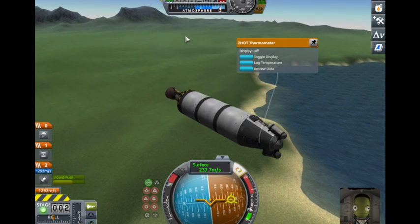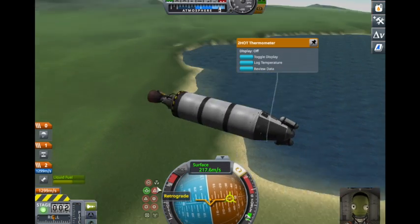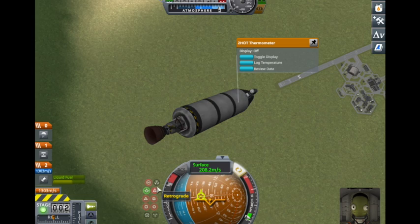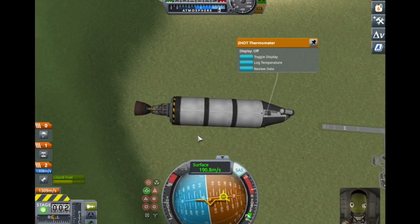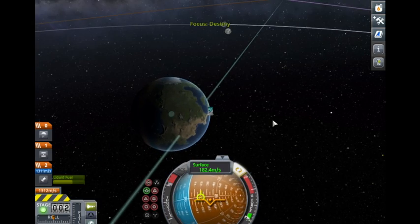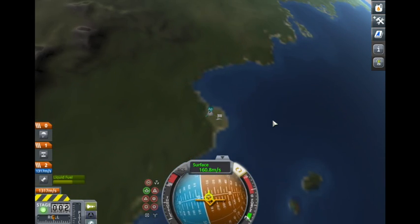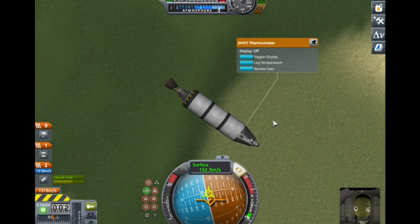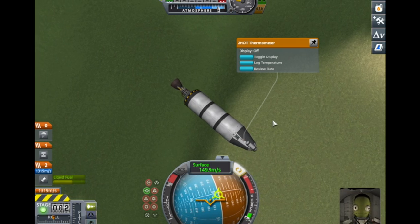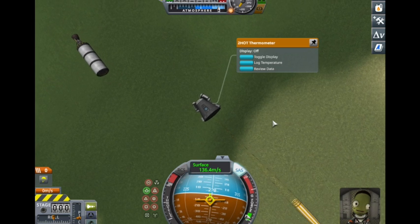So now I'm just trying to regain control — let's just point prograde. Wow, this thing really wants to point retrograde, doesn't it? Okay, how is our map looking? We seem to be over the target. Double space: hit one space to detach, second space to deploy the parachute.